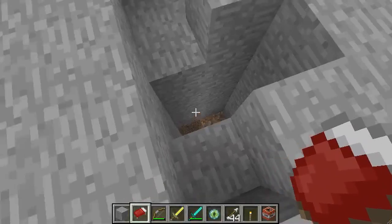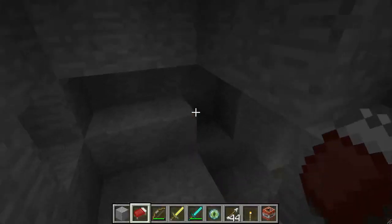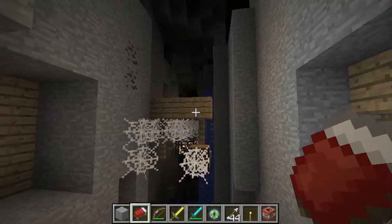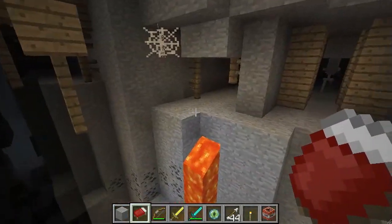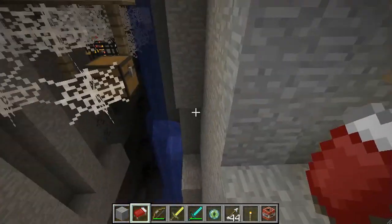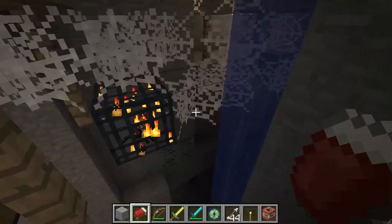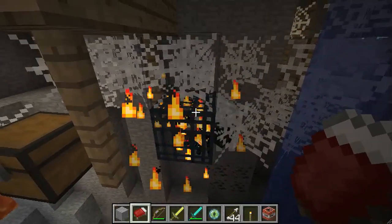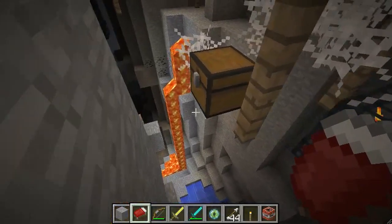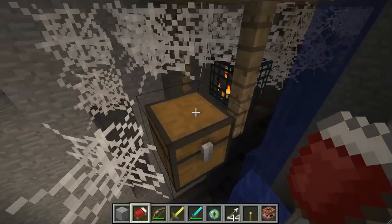I heard some zombies down here, so I dug and I dug and I dug — check this out. Look at this: we have an abandoned mine, and we have a mob spawner right here. I don't know, is this a normal thing? Maybe it's a normal thing. And right here we also have a chest.